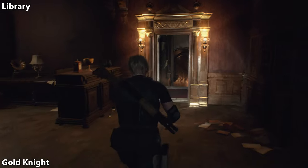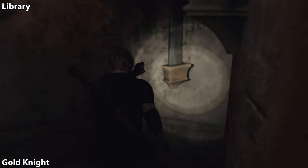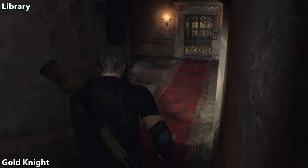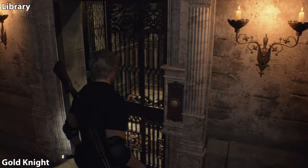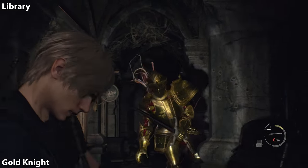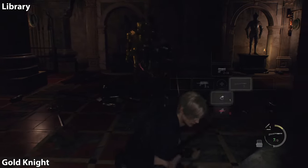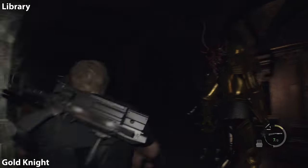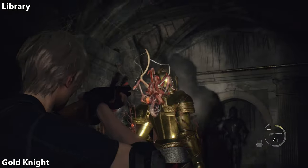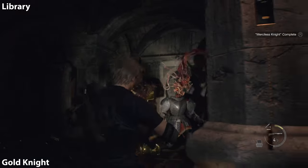Now we're going to kill the gold knight. Make your way through the library and go through the old grandfather clock door. Change the time on that and head down to the puzzle area where you had to pull those little chains — it woke up the knights in that room. We're going to that same room and there's going to be a gold knight and two of his silver buddies waiting for us. Try to hit the weak points behind them, and once you take him out, you will complete this merchant request.